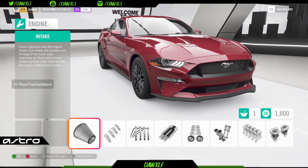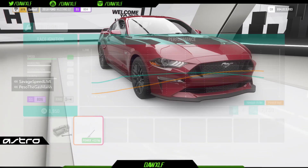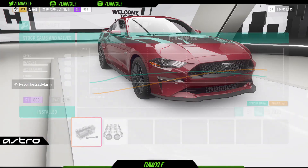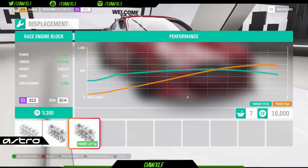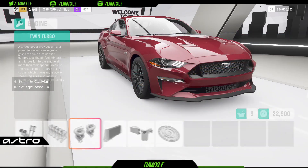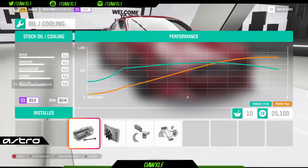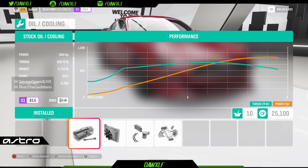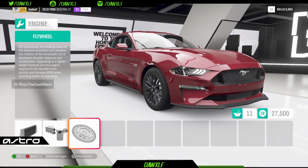Now we're going to go back to the engine and do all the upgrades. The only upgrade we aren't going to do is the oil cooler because the weight makes no sense — I get 8 horsepower and I get 40 pounds. Flywheel — me personally, I always upgrade my flywheel. That's just me though.